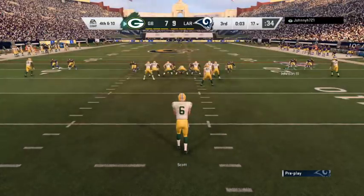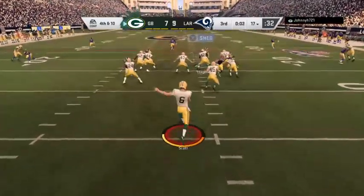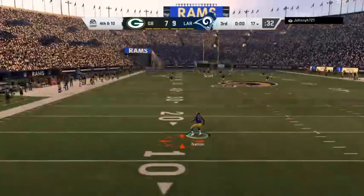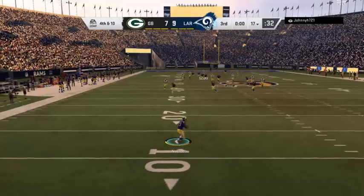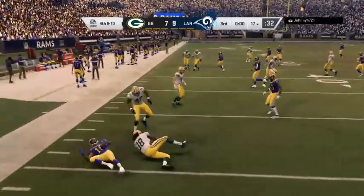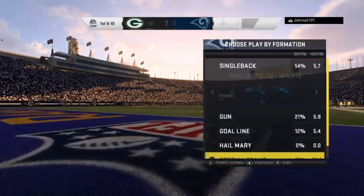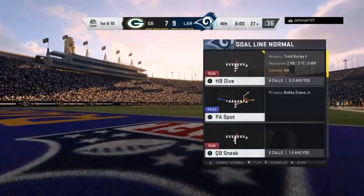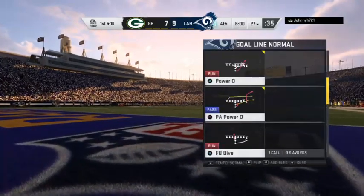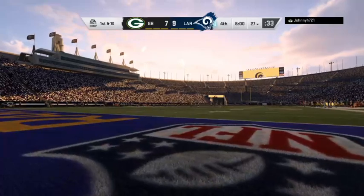Here's JK Scott now, standing just outside his own goal line — and this is away. A high kick and he got all of it, taken at about the 14. They get the punt away as we come to the end of the third quarter of action. We'll return with more after this break — you're watching the NFL on EA Sports.